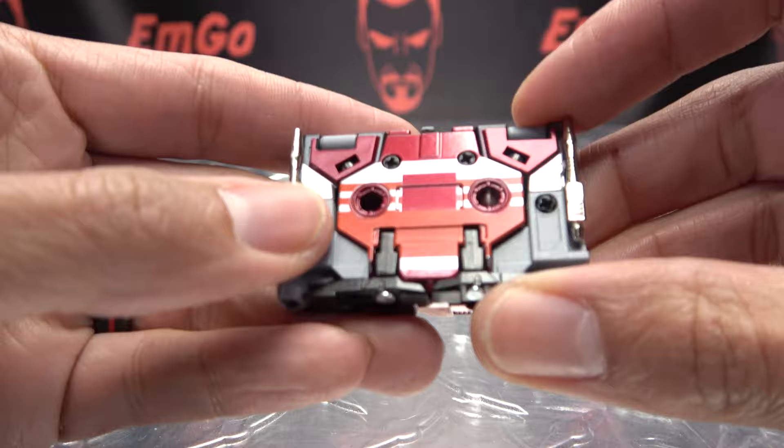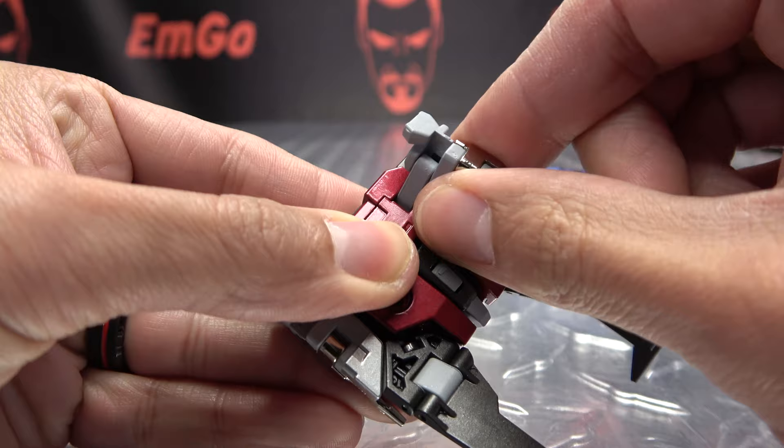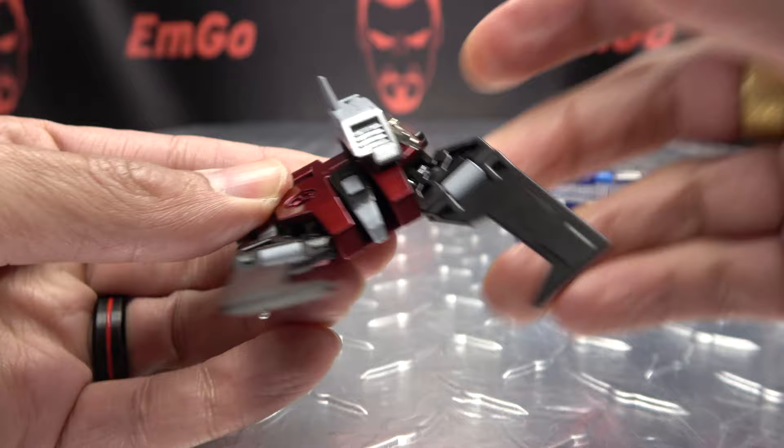I'm going to get Corvus transformed. Take these wing sections here, bring them down like so. You're going to take these side sections here, bring them up on this hinge, and then rotate this gun piece around, and then rotate this entire section around.